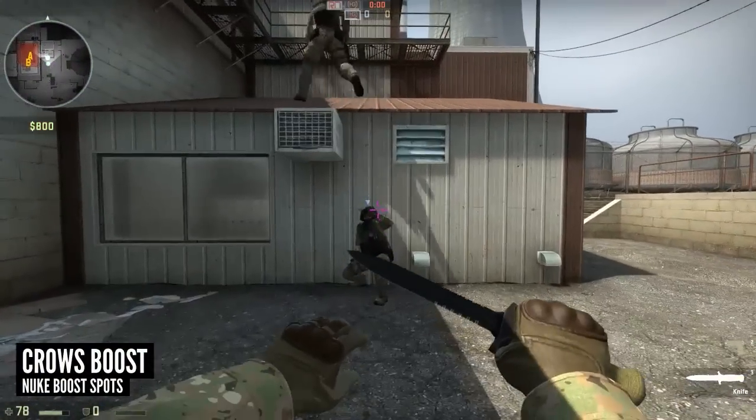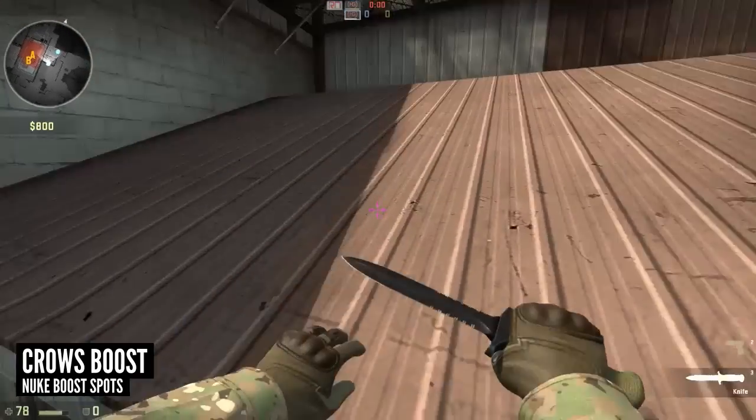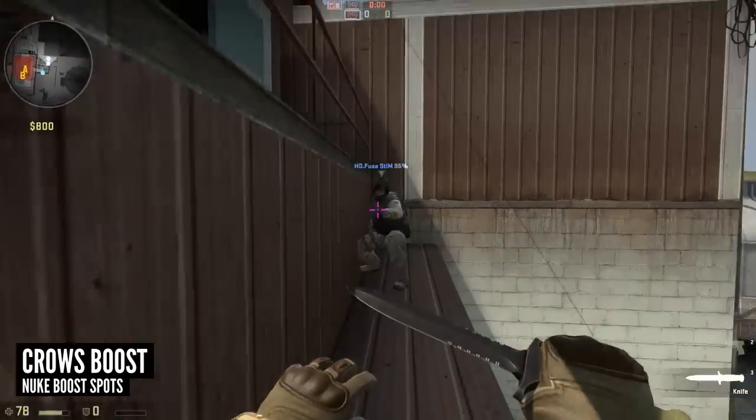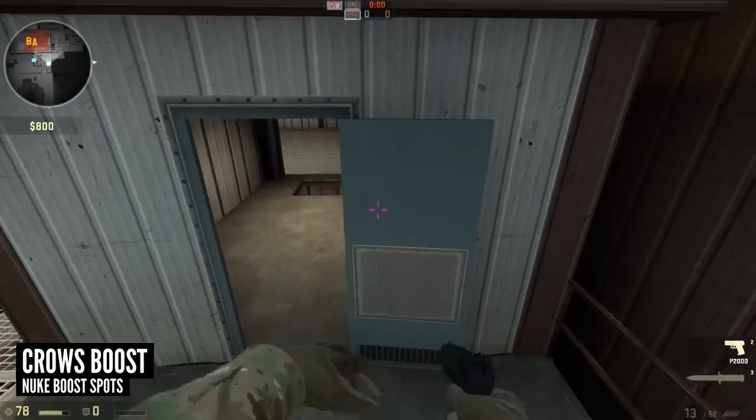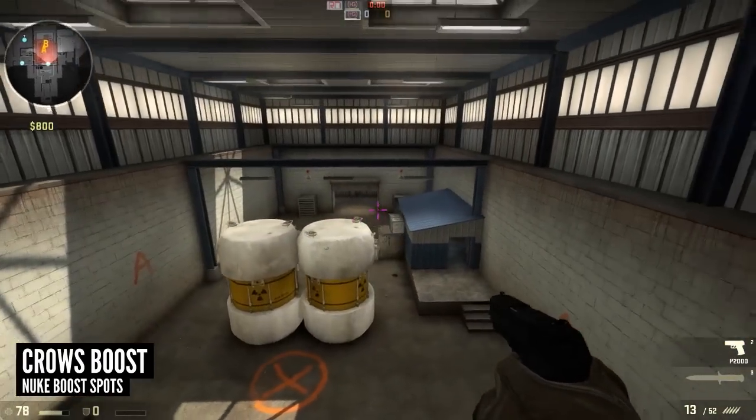This next boost is one to get up to crows. It's great if you have control of outside and want to take the CTs out from behind. You boost up on this vent and then boost again over the railing behind crows. Just make sure you are walking on the roof, as running to do the next boost will give your position away.